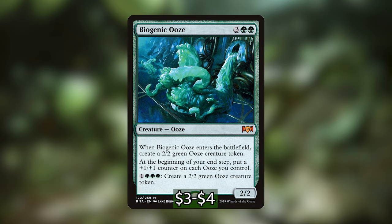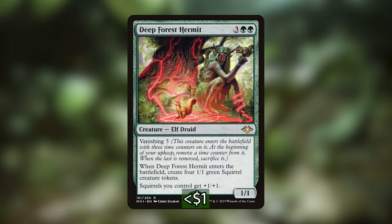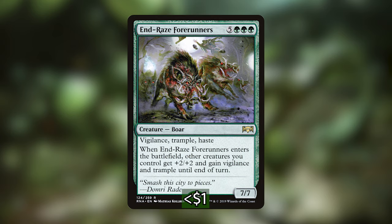We've got Deep Forest Hermit, which costs 3 and 2 green for a 1-1 elf druid. It has vanishing 3, and when it enters the battlefield, you create 4 1-1 green squirrel creature tokens — or 8 if you have your commander — and squirrels you control get plus 1 plus 1. So you play this card and you get eight 2-2 squirrels. Then with all of those tokens, you play Raised by Giants, which costs 5 and 3 green for a 7-7 with Vigilance, Trample, and Haste. When it enters the battlefield, other creatures you control get plus 2 plus 2 and gain Vigilance and Trample until end of turn. This card is going to win you games.